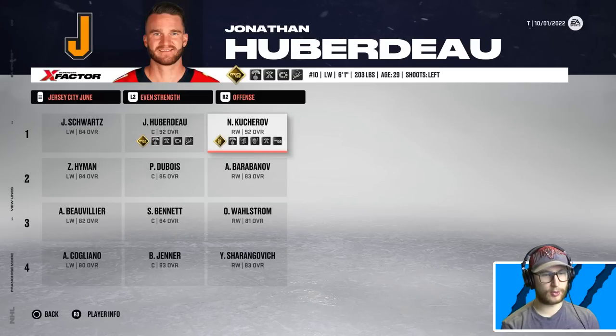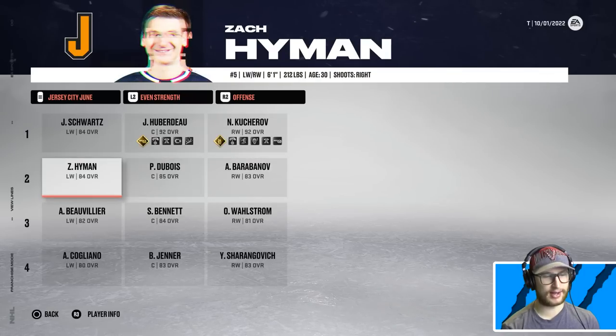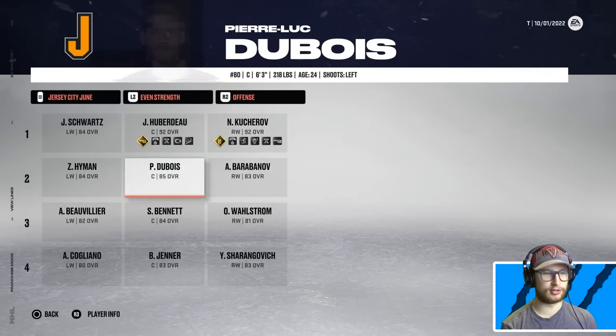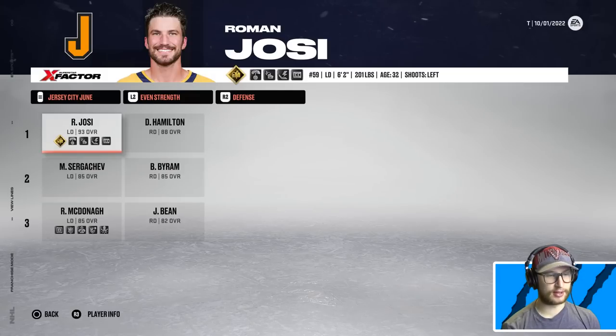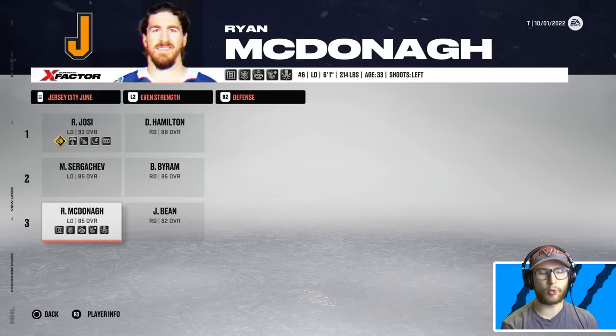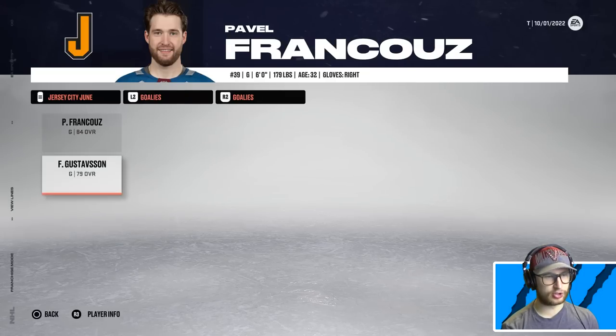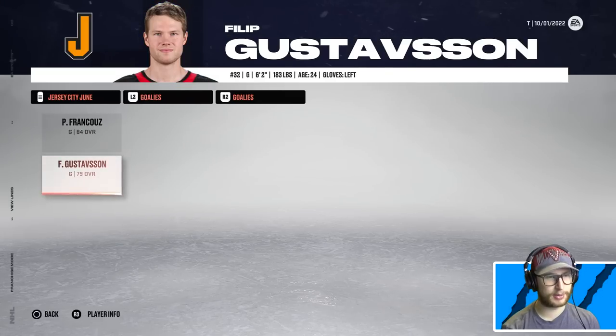For June, we have Schwartz, Huberdeau, and Kucherov — these two are definitely going to do well together. Their second line will be Dubois, Barabanov, and Hyman — not one of the stronger looking teams offensively. They're quite good defensively though, with Josi and Hamilton, then Byram, Sergachev, McDonagh, and B. It's so weird that McDonagh is 85 overall with five abilities, and Dougie Hamilton is 88 with literally none. Pavel will be the starting goalie for June, backed up by Gustafsson.